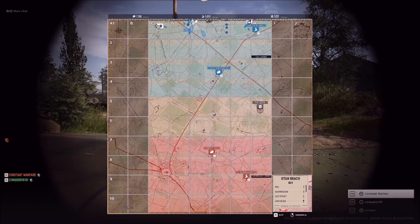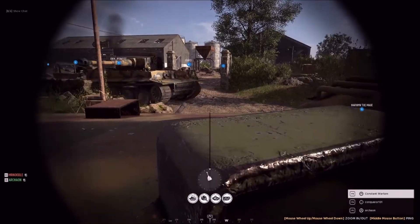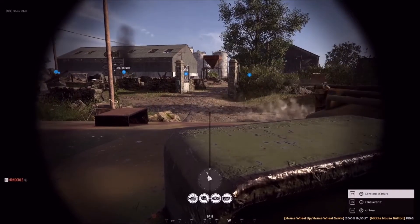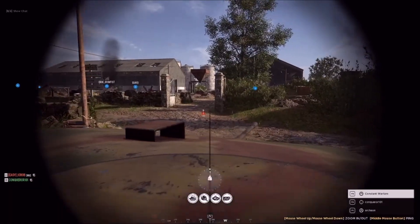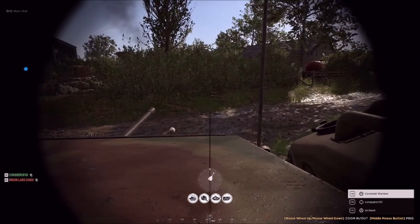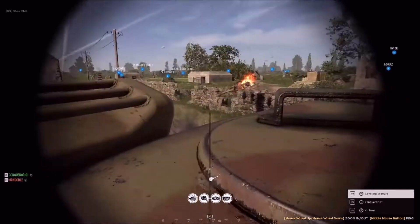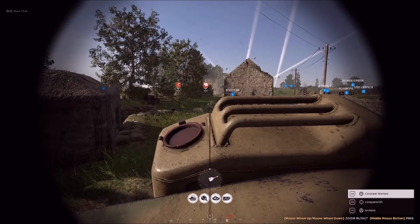Can somebody get an engineer to build us a resupply for our armor units? We're almost out of ammo. Once it's done — okay, we have to go back to the spawn to refill. Let's get out of this big boy's way. I think I'm good for a little bit — we can stay out here. All right, let's turn around 180 and go back to where we just were.